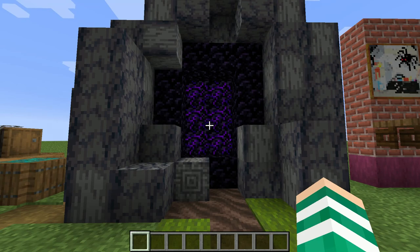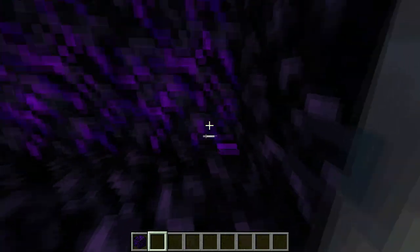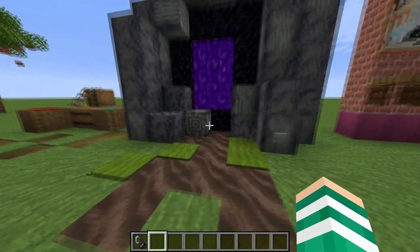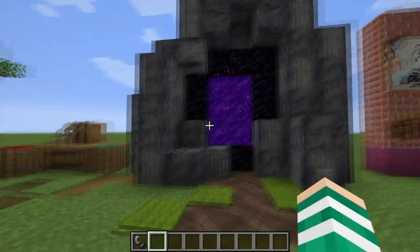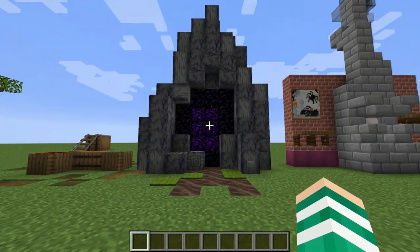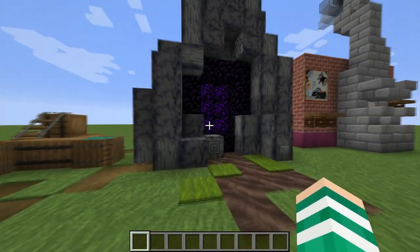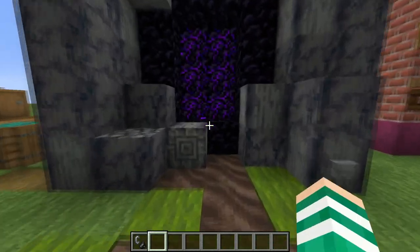The next one is a lifesaver for me because we're using crying obsidian. I just love this texture so much — it even gives little particles. Why we did this is because we all hate the nether portal sound. Go a little bit back and just listen to it — it's probably one of the worst sounds in your base ever. What we do to fix that is we break it and use this backdrop instead. It looks a lot the same, we even have little particles which are new to the game, and it looks like a normal nether portal but without that sound everyone hates.